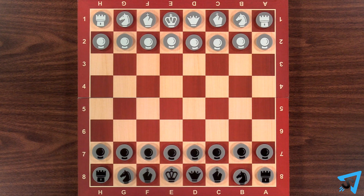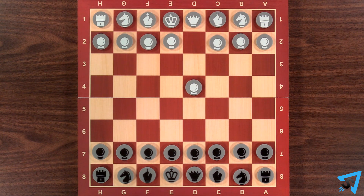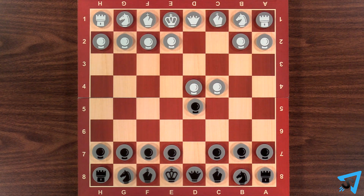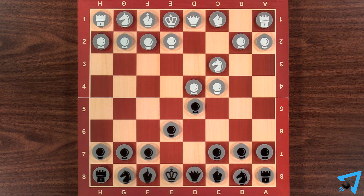How to get ahead in chess fast by tricking your opponent. Playing as black, respond to white's opening pawn to d4 with pawn to d5. White moves their pawn to c4, and you respond with pawn to e6. White moves their knight to c3, and you take your knight to f6.